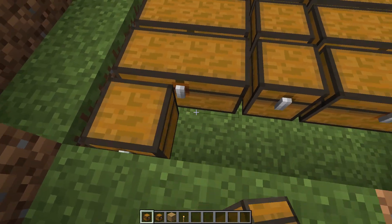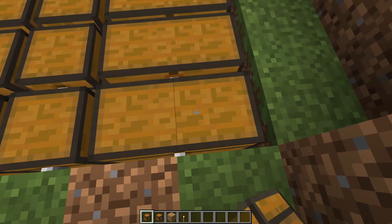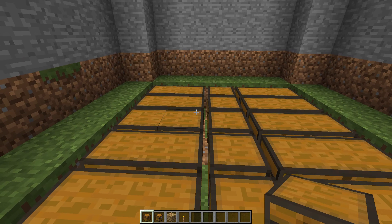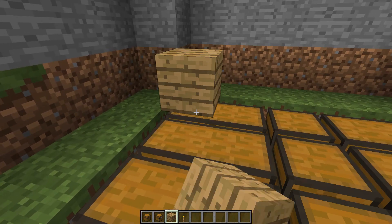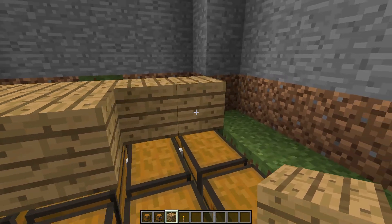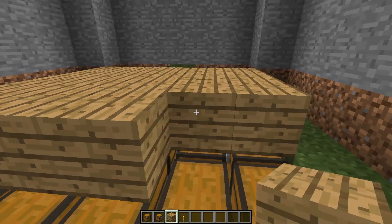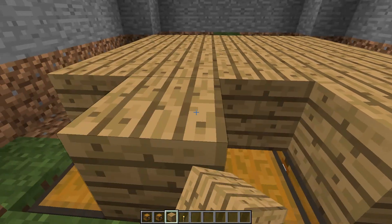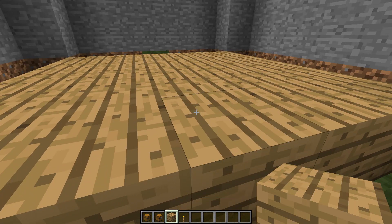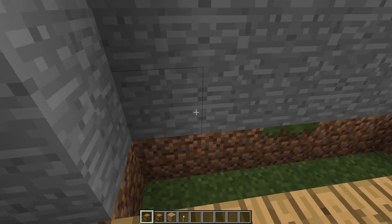That is how you create a nice secure place out of locked chests. Now we take these chests and we lock them all. Then we'll take our floor of our secret base and throw it over the top of these chests. Once you have locked your chests on your server, nobody can break into them and nobody can break them.